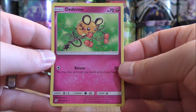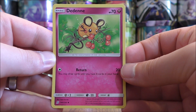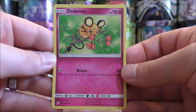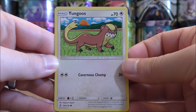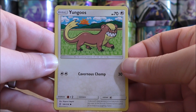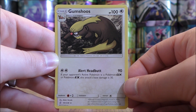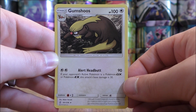One Fairy type in Dedenne — two copies with 70 HP. Return for one Colorless Energy does 20 damage, plus you may draw cards until you have six cards in your hand. This is another good Pokemon to start in the active Pokemon spot at the beginning of the game, with a low retreat cost making it easy to get Necrozma into the active spot. A 3-2 line of Yungoos and Gumshoos is next. Yungoos has 70 HP with one move — Cavernous Chomp requires two energy cards and does 30 damage. Gumshoos has 100 HP with Alert Headbutt, which does 90 damage for two energy cards, but if the opponent's active Pokemon is a GX or EX, the base damage drops to 30 — so it's actually better to use in a theme deck.